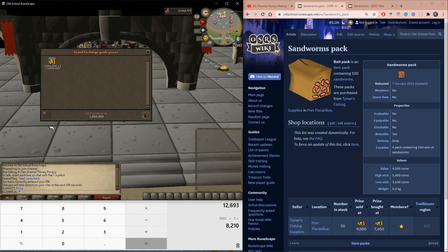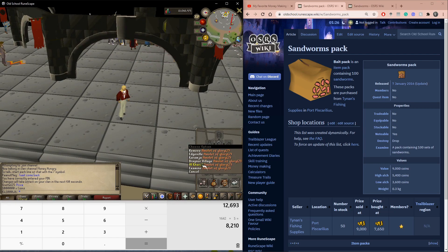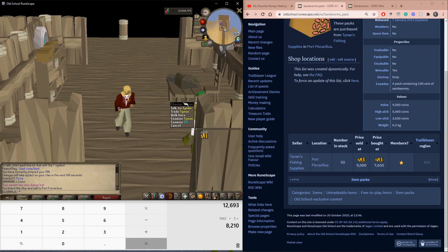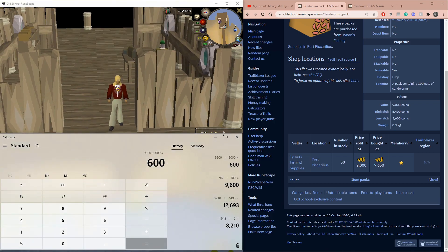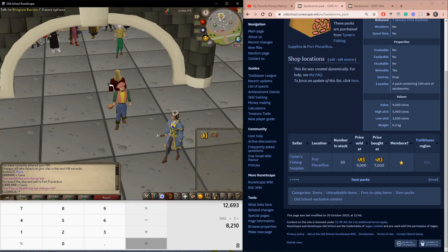I want to show that this is exactly 1 mil. We're going to teleport to Daemonheim and head over to Port Sarim — whatever this area is called — and test this method out. We buy a full inventory of 27 Sandworm Packs and open them all up, giving us 2,700 Sandworms. Let's head back to the Grand Exchange to see if we're actually making profit.